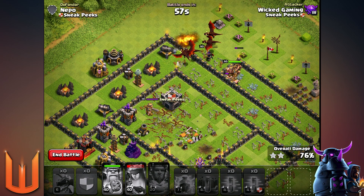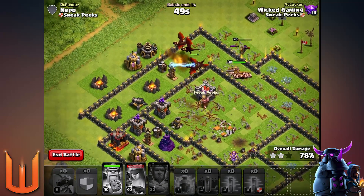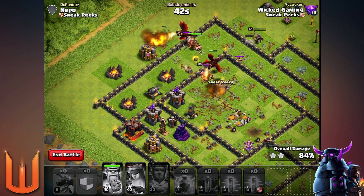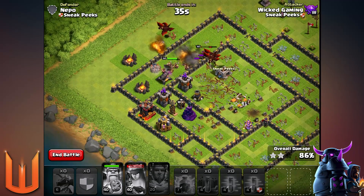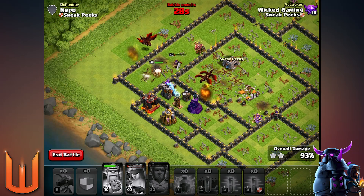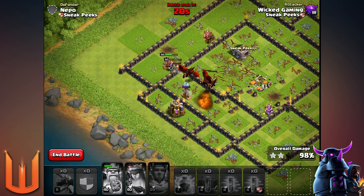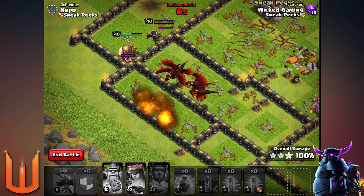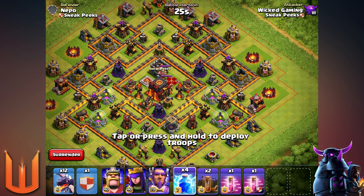I wonder what level 7 dragons will look like — they'll probably put gold on it. The Archer Queen is about to die. BK is coming in with all the barbarians — look at how many barbarians spawn at level 40, that's insane. This dragon's about to fry the defense. BK goes in to finish the rest of the defenses, and the Archer Queen is still helping snipe behind the Barbarian King. We've got around four dragons left, two on minimal health, fighting off the Wiz Tower. One Tesla to go — should be easy at TH9. About four dragons and two heroes left.